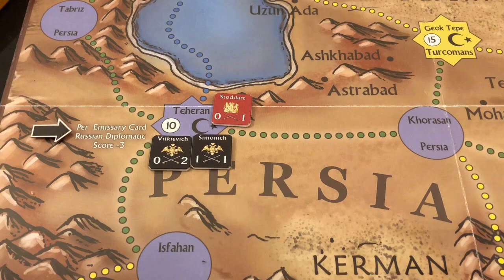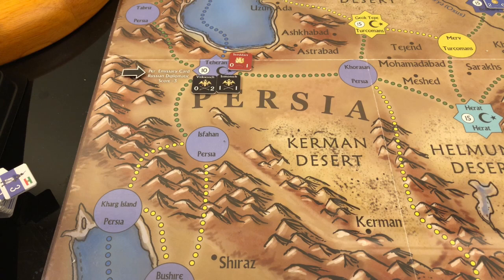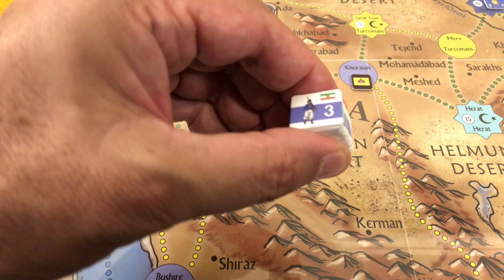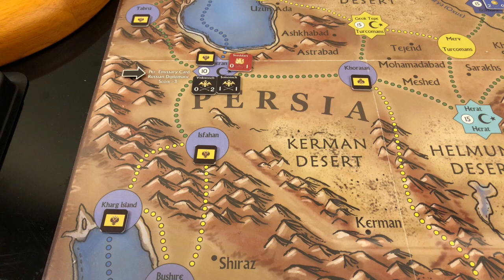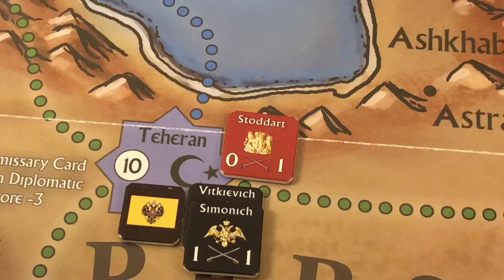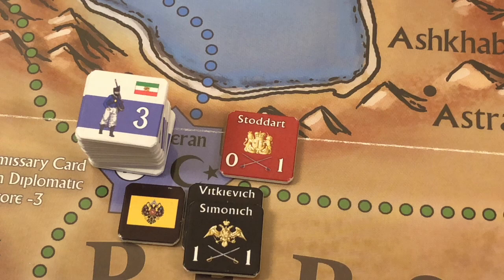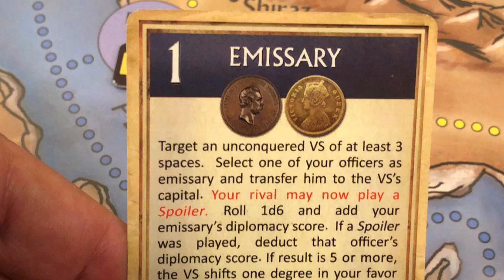Russia now controls Persia. We place Russian control markers in each of the Persian spaces. The Russians can also place the strength points of the Persian army — 20 strength points — distributing them anywhere in Persia. They place all 20 in Tehran, the Persian capital. For all purposes, the Russians now control the Persian army.